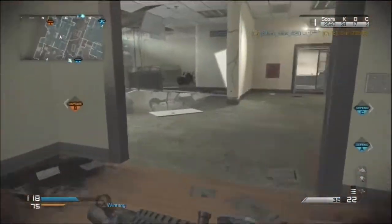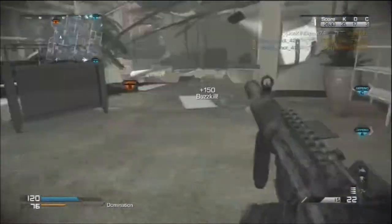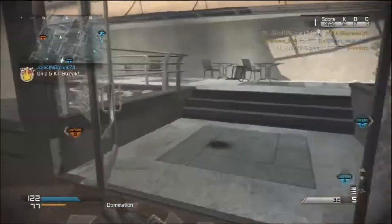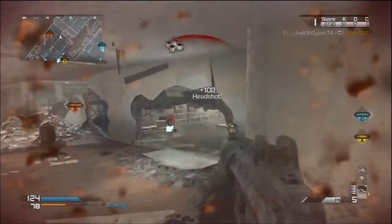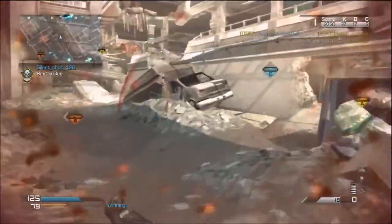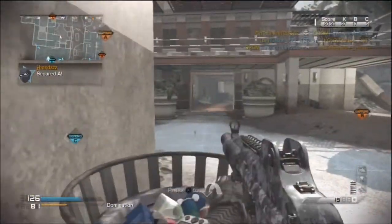The K7 is one hell of a gun. I made it so stable and powerful that it's going to bring back rushing, because the way I have it set up is made for rushers. No camping — you just can't camp with this gun. You've got to be moving around, surprising the enemy. That's the point of this best class setup.